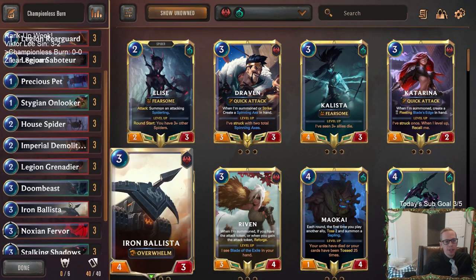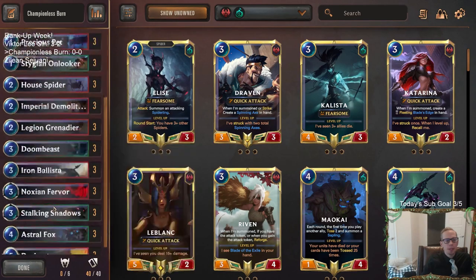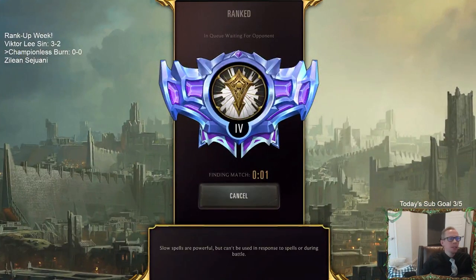With your Stalking Shadows in the mid game, you'll be looking for those three units because they give you additional reach to deal nexus damage. Noction Fervor and Decimate are your two spells for nexus damage as well. It's all about getting damage in. This is like the exact opposite of the deck we just played - we went from the slowest deck to one of the fastest decks in the format.